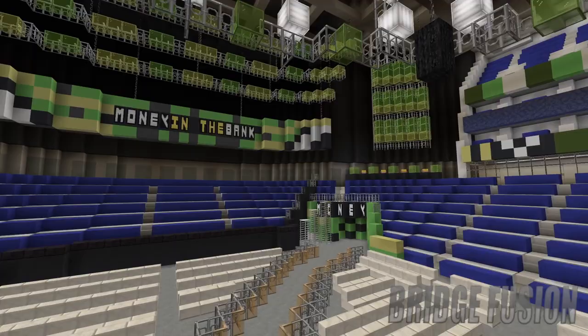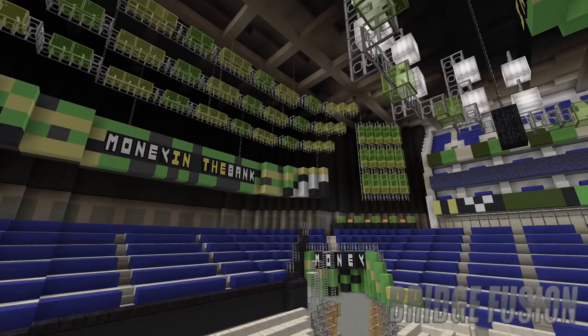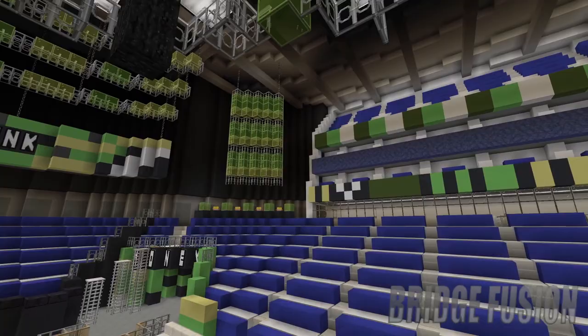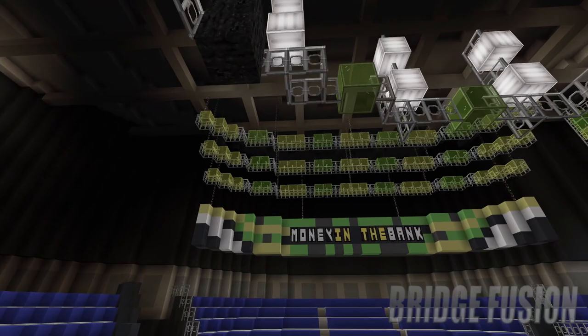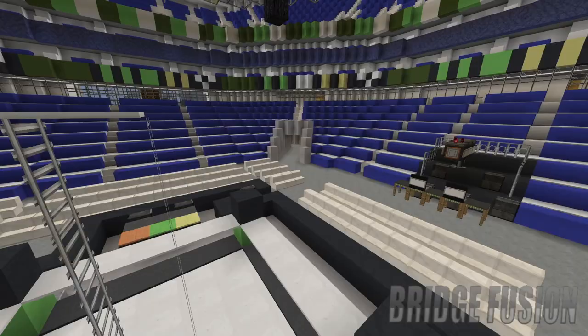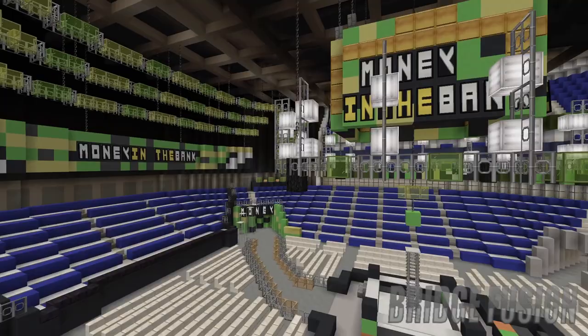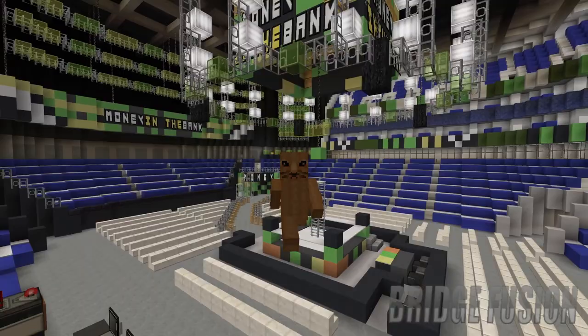The main reason you're probably here is to see the stage design — three, two, one — boom! There it is, the Money in the Bank 2023 setup, and it looks absolutely insane. I'm so happy with how it turned out. We have the light rigging above the stage, lights on either side, and I used pig heads which look pretty cool as little spotlights. The Money in the Bank screens with the lights look absolutely insane — this is one of my favorite designs I have ever created on my channel.